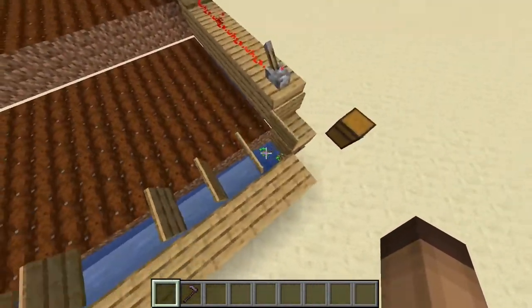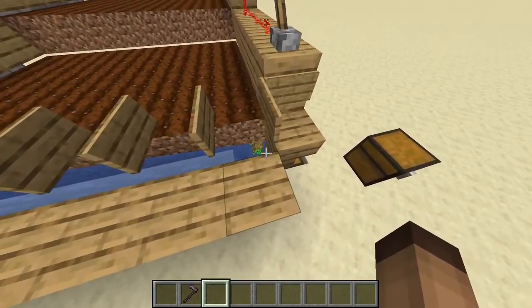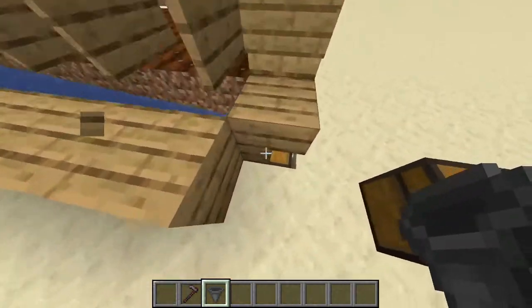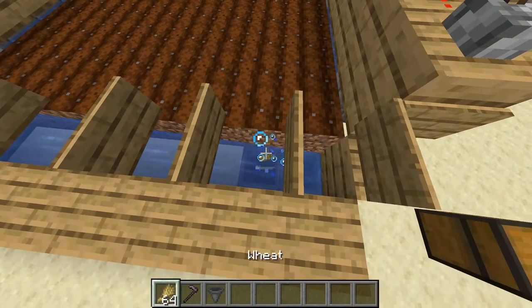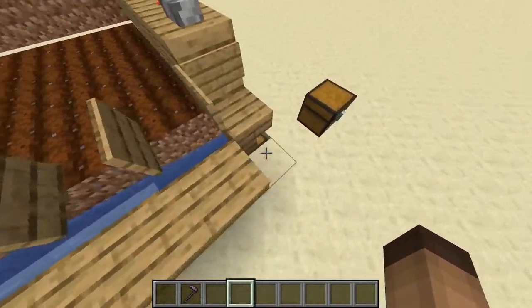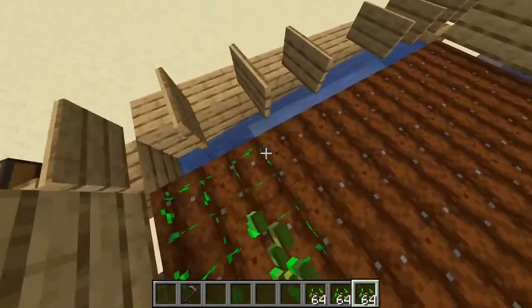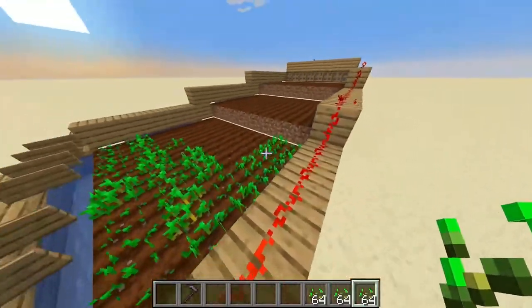I can flick it back and everything flows in nicely. Of course the stuff that didn't collect will slowly flow in. If you don't want seeds you can use an item filter, or if you want to speed this process up you can add two hoppers or something and then spread the load out — but it's not required.